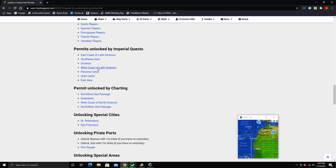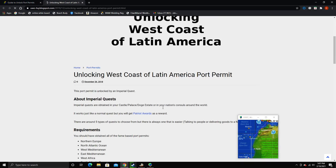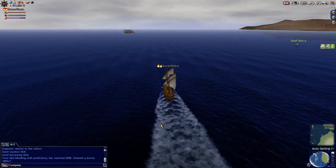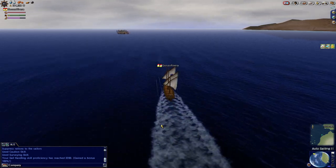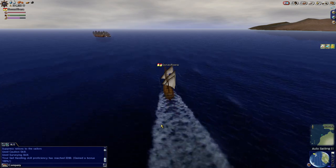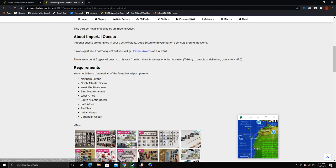Oceania is the simplest. The West Coast of the Latin America quest will be the next one that we're going to do, and we're going to have to go to Rio de Janeiro. I'm not going to show you that video right this minute because I don't have the time, but I do want to show you at the very least how to get this Oceania quest started.